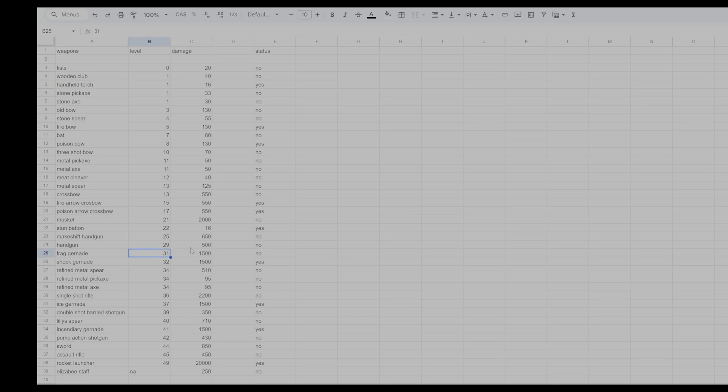At level 31 you get the frag grenade which does 1,500 damage and everyone in range gets the same damage — no status effect. At level 32 the shock grenade is basically the stun baton except you can throw it — doing 1,500 damage and inflicting a status effect instead of 16 damage. If you're trying to use it on something low on health, the stun baton is better. And with grenades being projectiles you have to continuously craft them, while the stun baton just needs occasional repairs. All grenades do 1,500 damage.